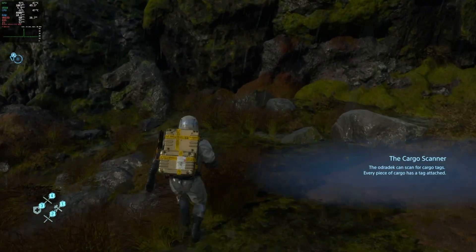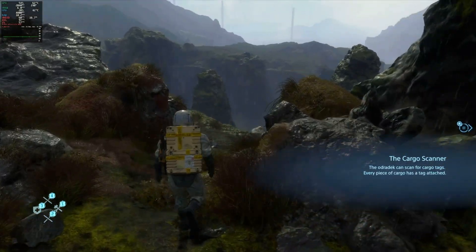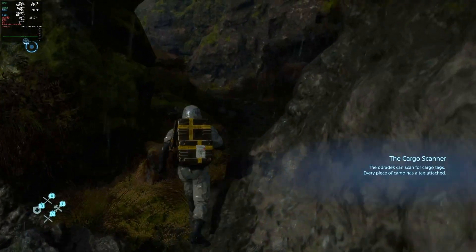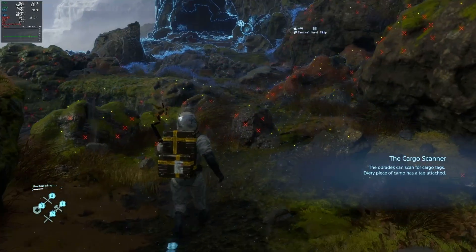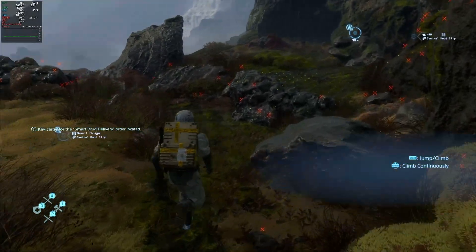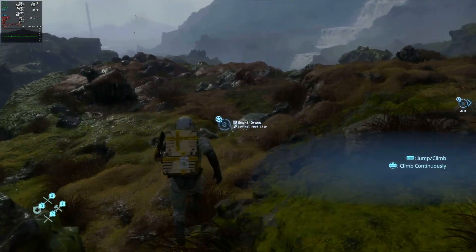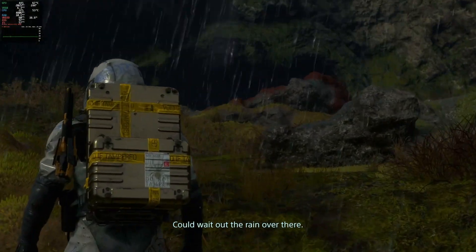And now, Death Stranding — another game that just works. I didn't need to make any changes or install anything extra. Graphics settings are minimal: I'm running 4K DLSS quality, with depth of field, motion blur, and lens flare all disabled. All other settings are set to ultra. I'm capped at 60 frames per second because of the capture card, but frame rates are smooth and stable — no hitching, everything looks great.